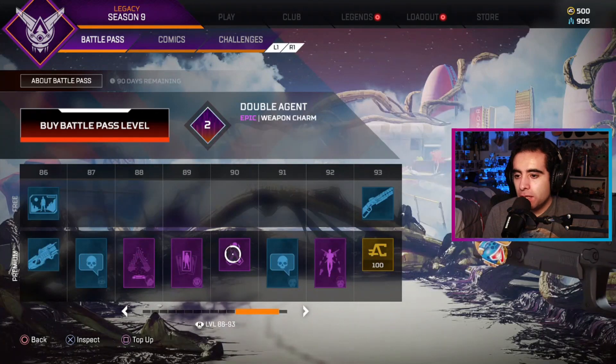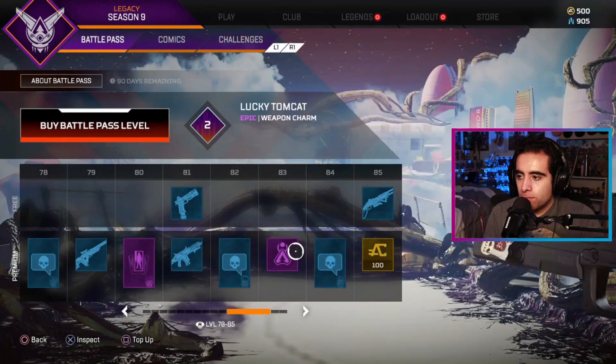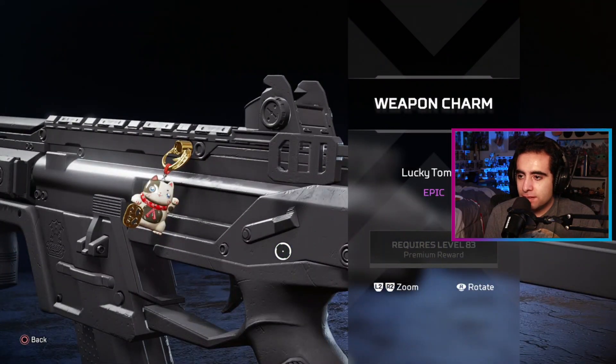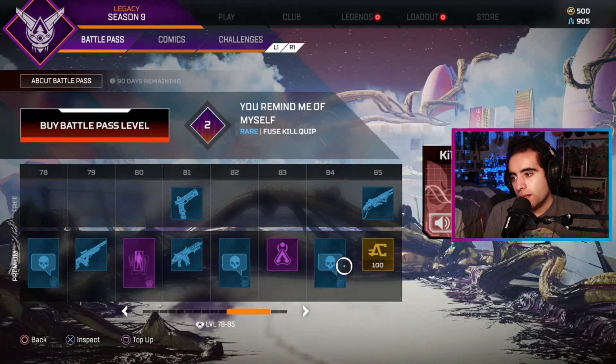Bangalore — okay, wait. What is this? Oh, a kitty charm — a kitty, a kitty charm! All right, Lucky Tom. Quip from Fuse: 'You remind me of myself when I was your age — except I was alive.'